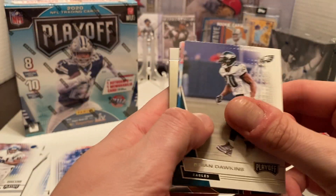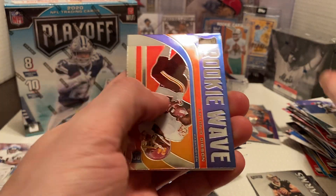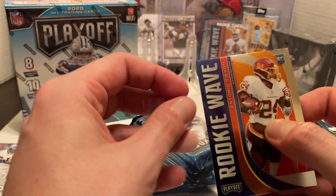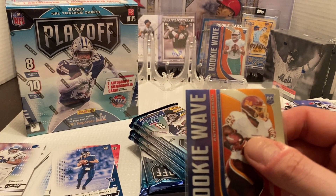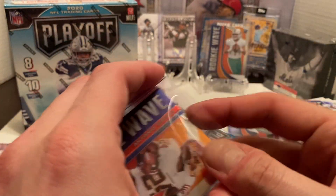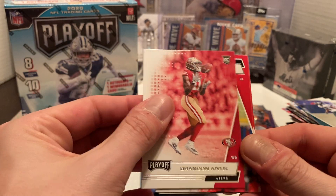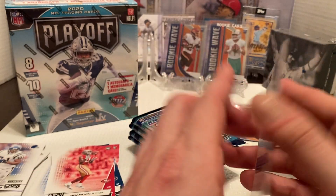Starting off: Brian Dawkins, Lou Keekly, Will Disley. Then we have a Rookie Wave of Antone Gibson — nice running back for the Washington Football Team. He's had a very good season so far. I know Playoff is not one of the more popular products like Mosaic or some of the others, but it's all right. We got Brandon Aiyuk again, which is nice. Travis Kelce, Nick Chubb, and Austin Ekeler to finish that off.